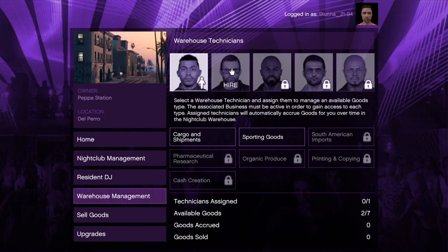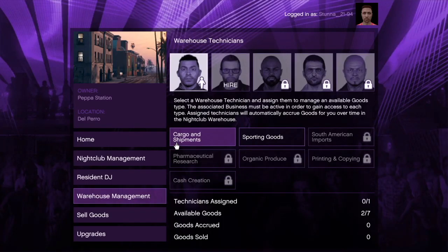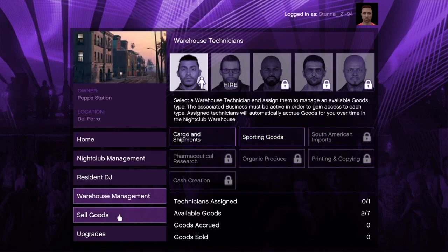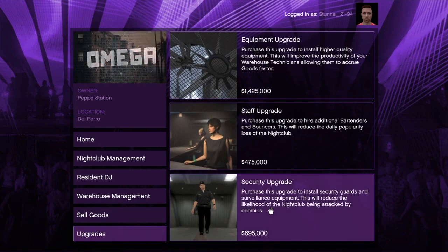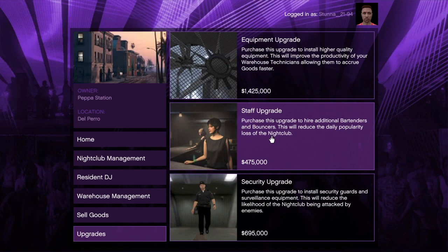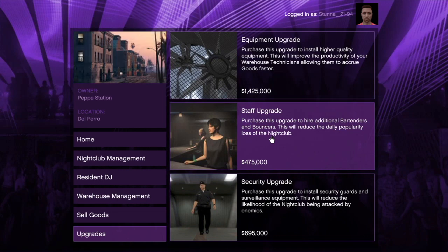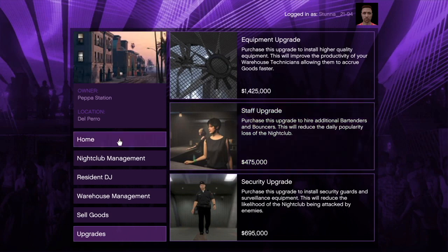Tony continues: 'This is the warehouse page — you'll see any and all of the illegal businesses you own registered here. Assign a warehouse tech to the product you want to stockpile and they'll use your established network to bring that in at no additional cost or effort to you. You've got one tech at the moment but you can hire additional people for additional products. On the sell page, you can sell one product at a time, offload all your stock, or fill top buyers' specific shopping lists for a premium. The upgrades page lets you improve security or modernize equipment to increase productivity.'